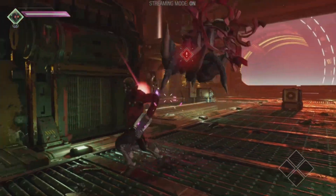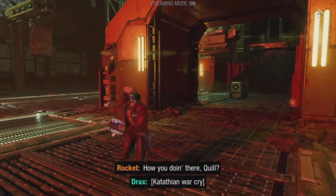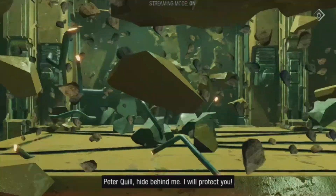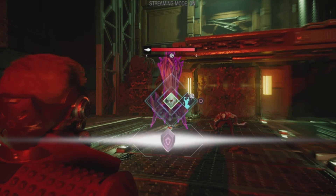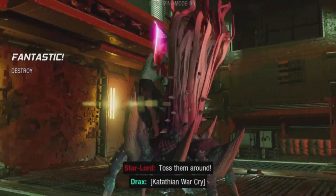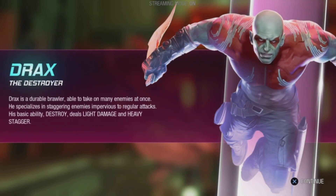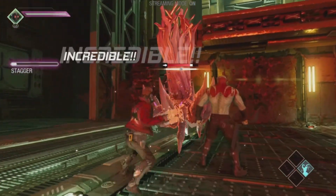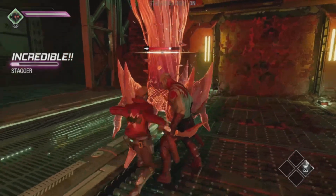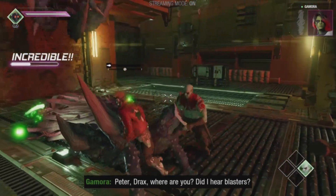This is where Drax comes in handy. His special trait is crushing enemy stun bars — it doesn't matter if the opponent is physically larger than Drax, he will toss that sucker around and make it easier to stun the thing. The only downside is that his damage is less than desirable, which makes little sense for his character, but gameplay-wise it keeps him from being overpowered.